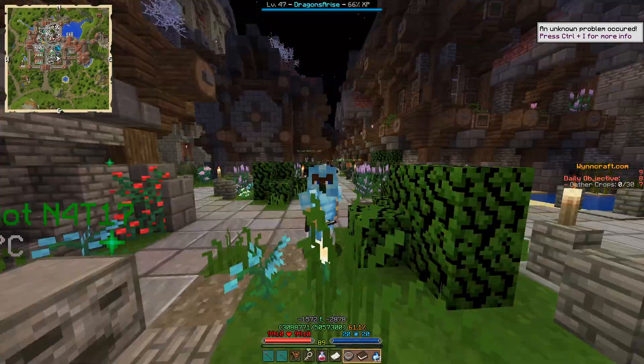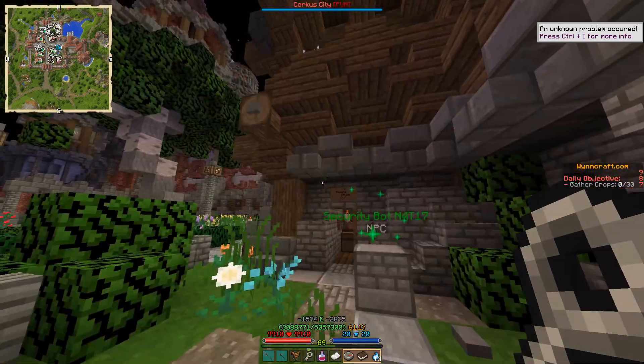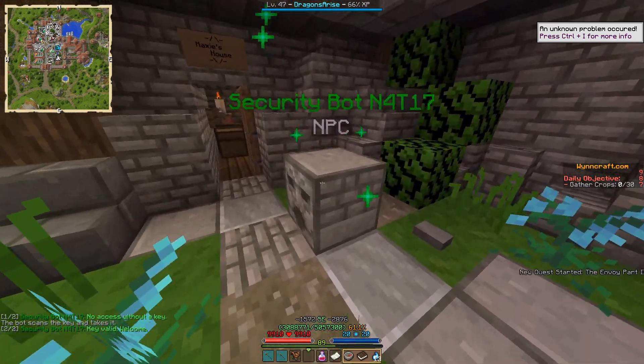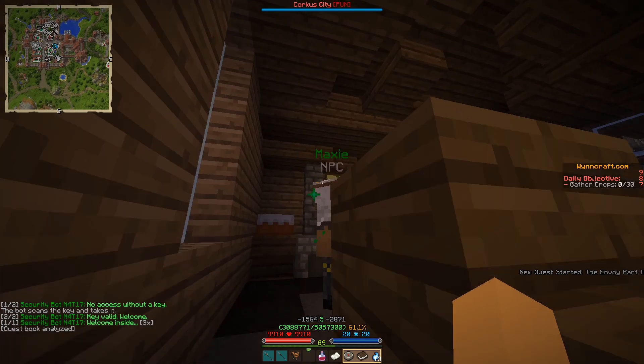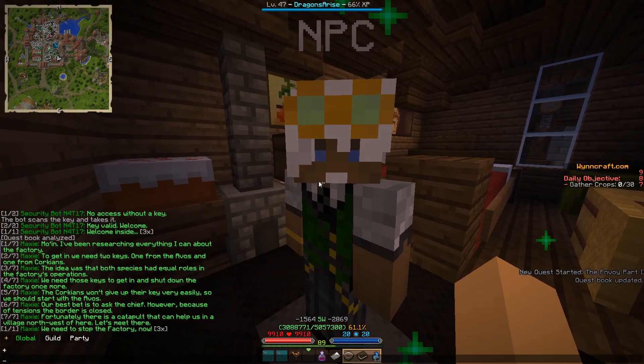First of all you have to finish Envoye part 1 and you will get this key right here. With this key, head to this house right here and give the key to the security bot. Enter the house, go up the stairs and here we will find Maxi.